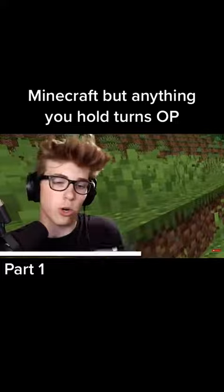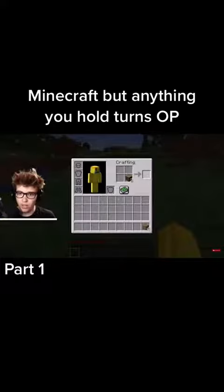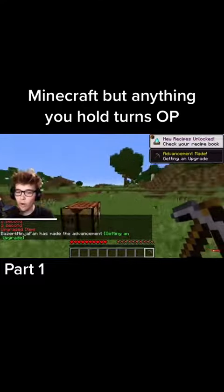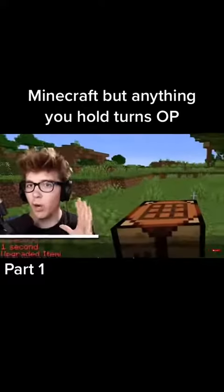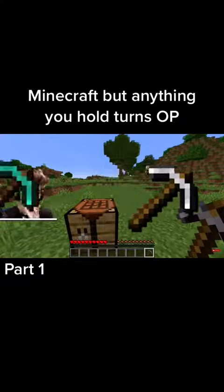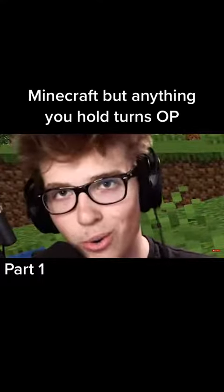If I'm holding six it'll go to 12, etc. But what we can do — crafting table! I was holding it in time, let's go. I was holding a wooden pickaxe and it went to a stone pickaxe. If I'm holding any type of tool — if it's at stone it'll go to iron, if it's at iron it'll go to diamond, if it's at diamond it'll go to netherite.